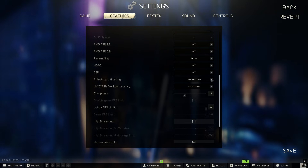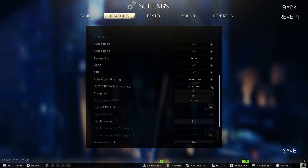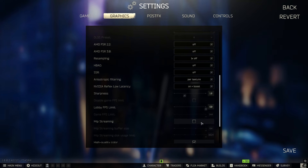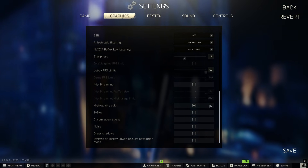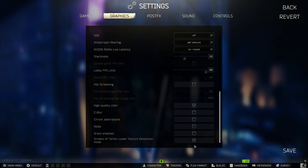Anisotropic filtering — I put this on Per Texture because I get a few extra FPS. NVIDIA Reflex Low Latency: if you have a modern CPU and modern GPU, put it on On + Boost; if one component is better than the other, just put it on On. Sharpness is personal preference — I use 1.0. Lobby FPS limit: 60. High quality colour: I leave on. If you want to play Streets and can't, check that box to lower all textures for more performance.